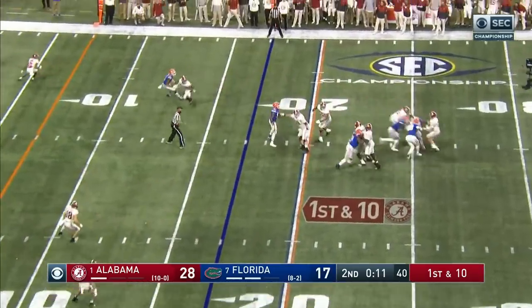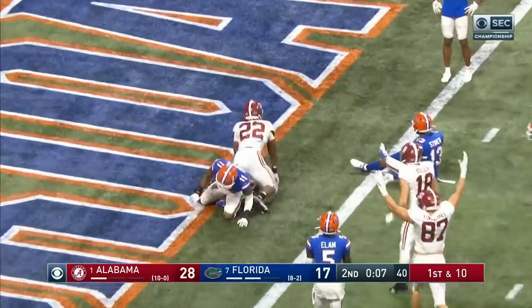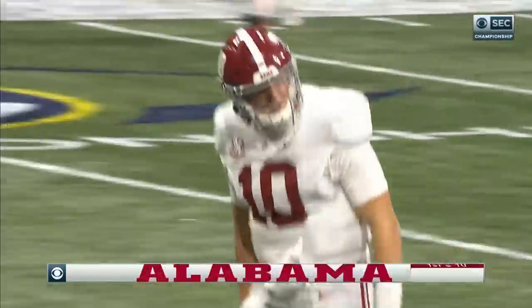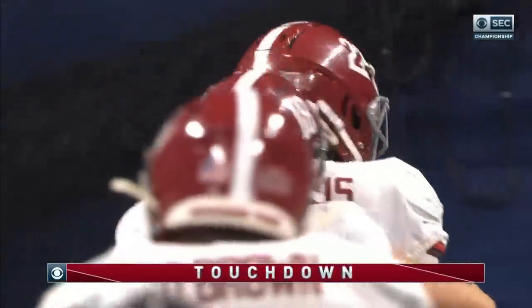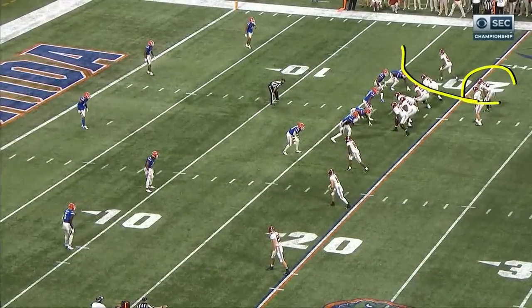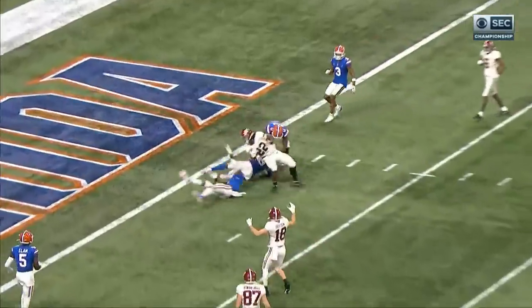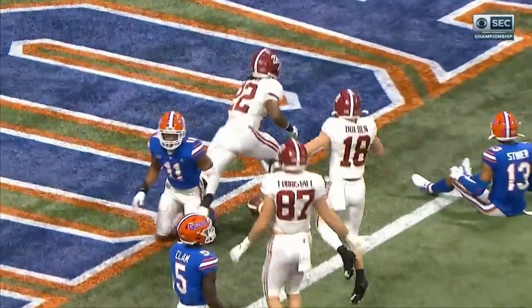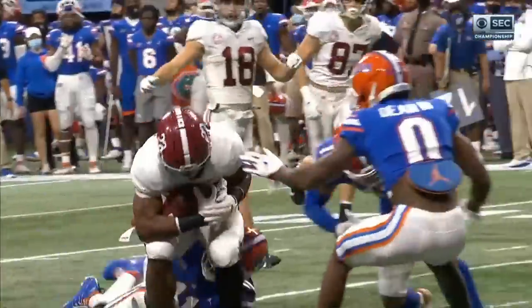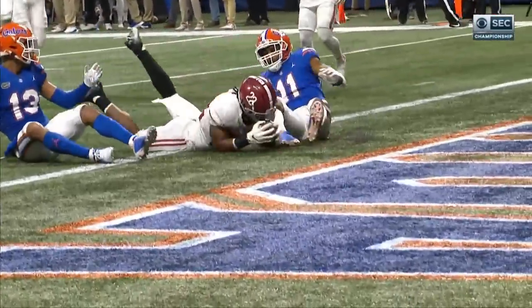From the 17, Jones loads over the middle — complete to Najee Harris. Touchdown Alabama! Najee comes out of the backfield, goes outside and skittles into the middle. The linebacker should not get beat inside on that play — and Diabate does. Number 11, the linebacker, just lets Najee get inside. What an athletic play.